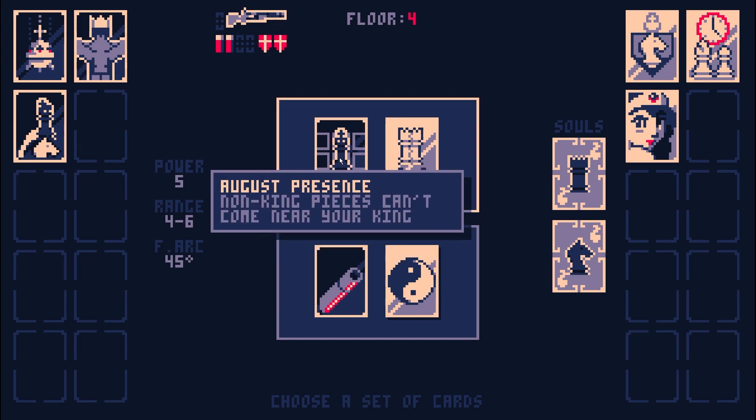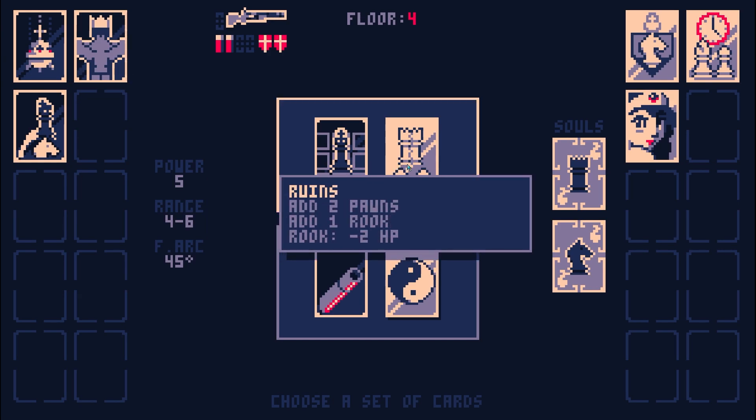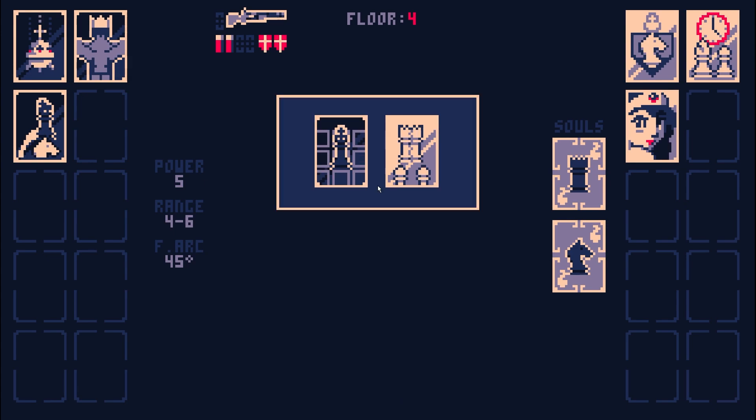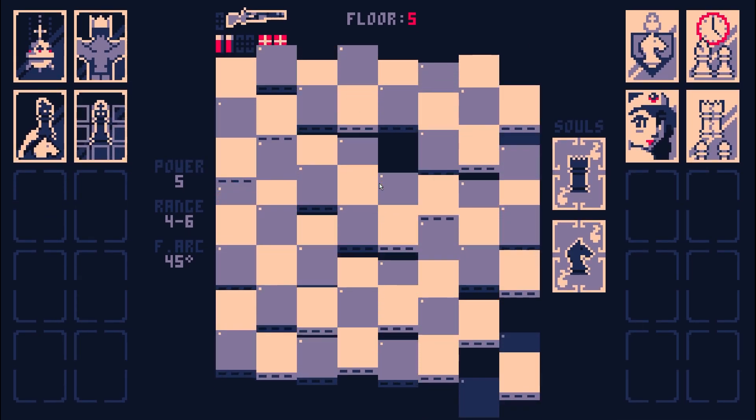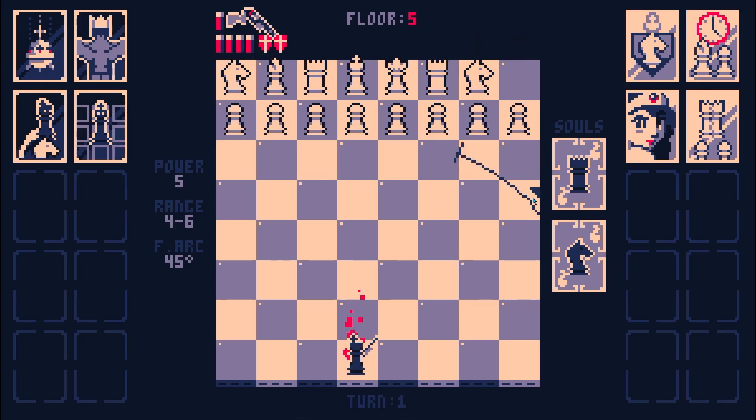August Presence - non-king pieces cannot come near your king. I think I finally understand the point of this card. You can basically use this to stop the pawn advance. It's not going to really bother the knights, the bishops, whatever. But the pawns? Now they can't go near you and they don't have any other options. Add two pawns and a rook, but the rooks get minus two HP - the rooks are easier to kill now. I'll take that as a win.